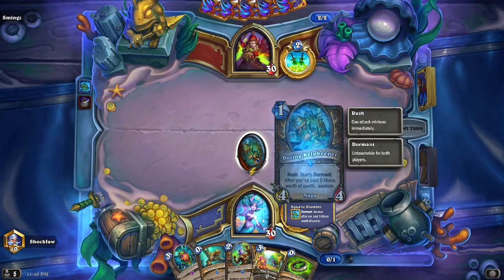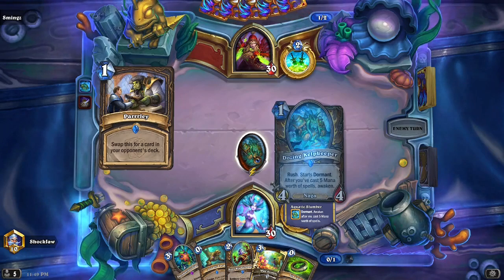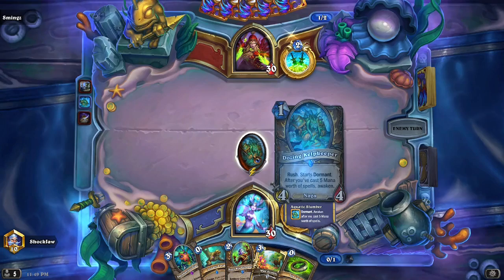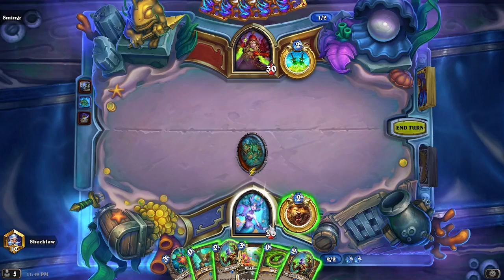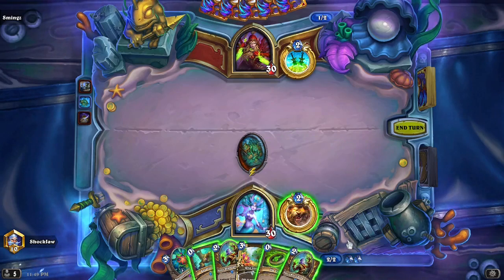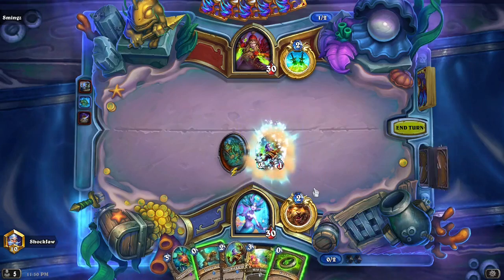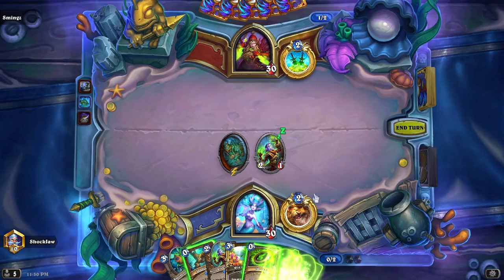This deck also uses Kazakusan. Oh no — what did he get from me? Let's see. He got my Oracle. You gotta be Scrappy with Scraps! Okay, Spling is good.